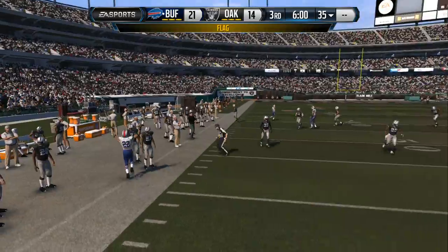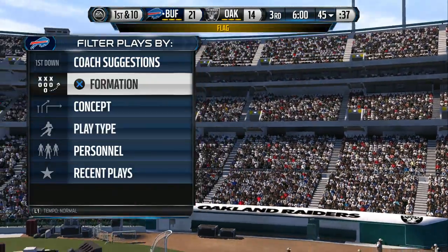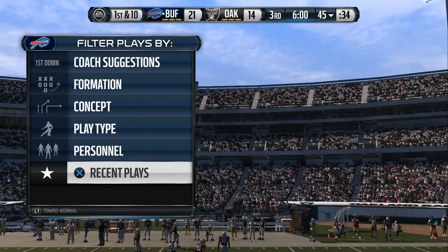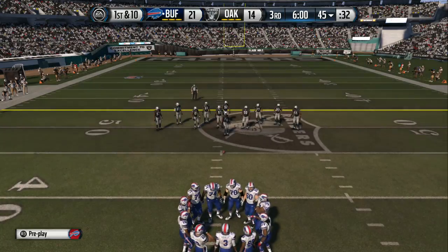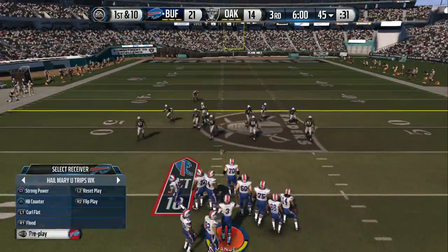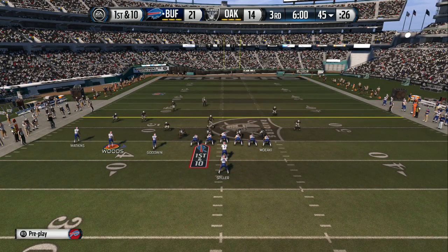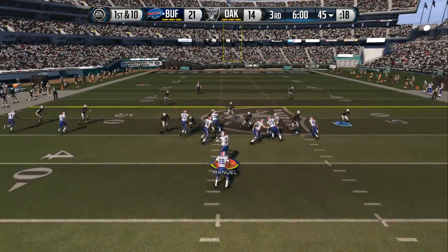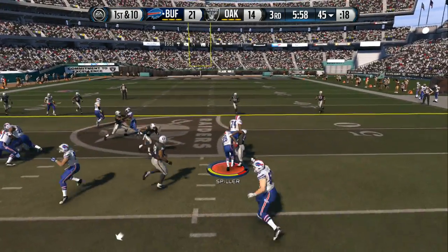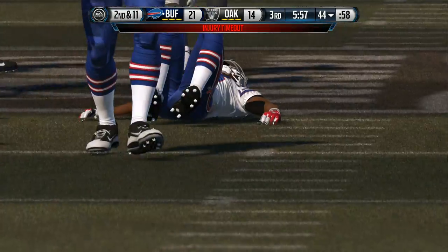A flag comes out — nothing a coach hates more than giving them great field position with the kick out of bounds. The Bills are set for their next possession. The wide receiver shifts around in motion and here we go — the first play of the second half and they are all over him behind the line of scrimmage for a loss of one.